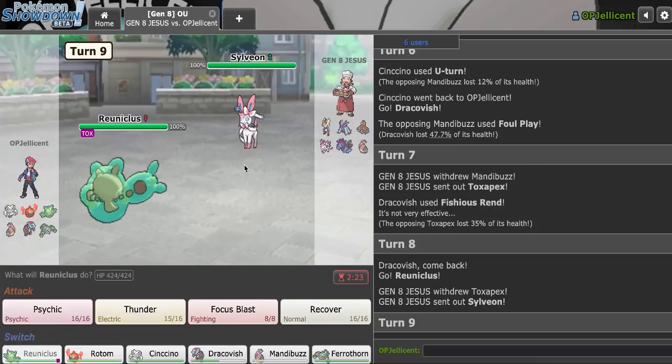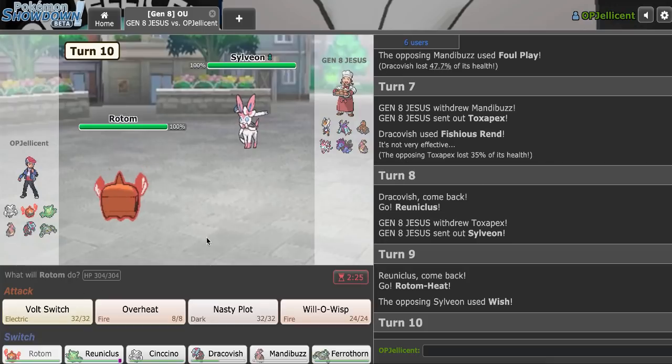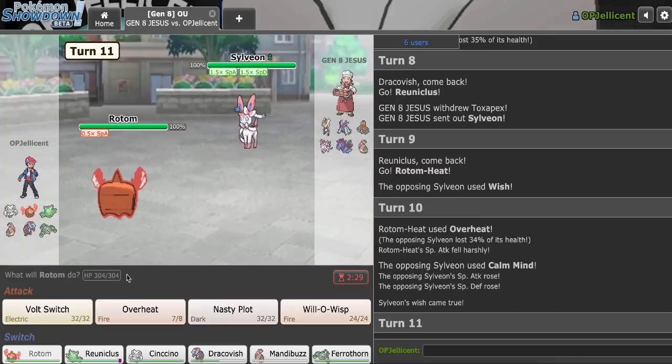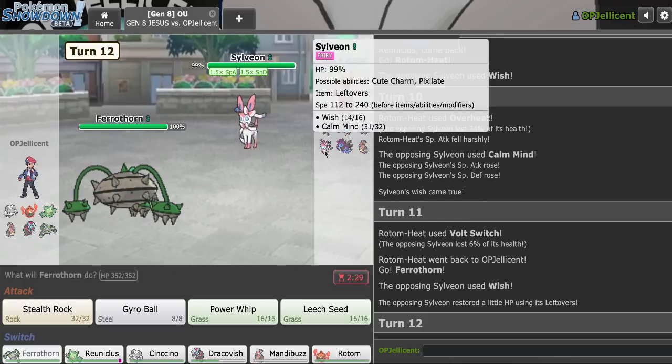I should have done it. Okay, yeah, I should have committed right there. What I can do now is bring in Rotom and try to Nasty Plot. They go for Wish. That can't go to Hydreigon, so I have to Overheat. They're just staying in. Okay, they have Calm Mind. Good to know. Wish, Calm Mind, Protect, Hyper Voice — my Ferrothorn should wall this.